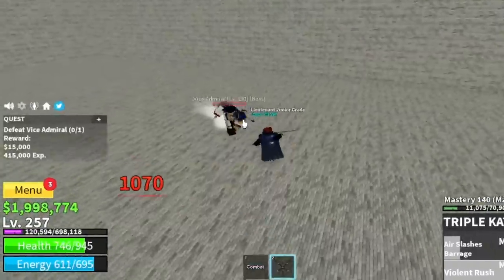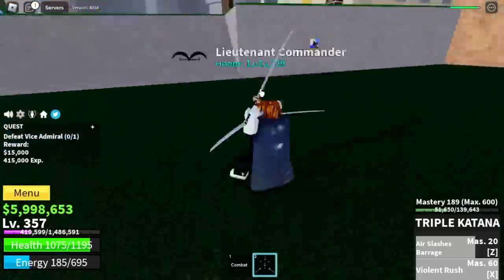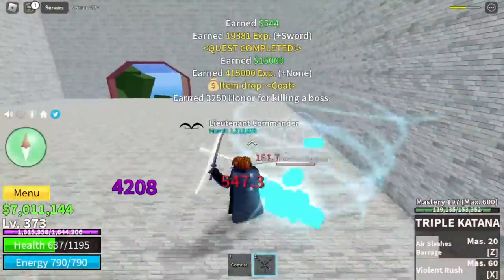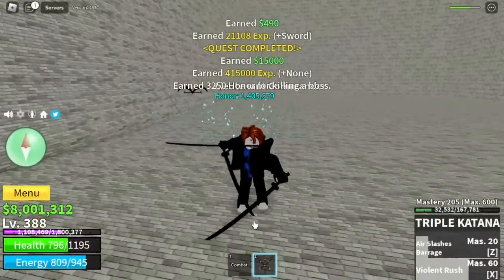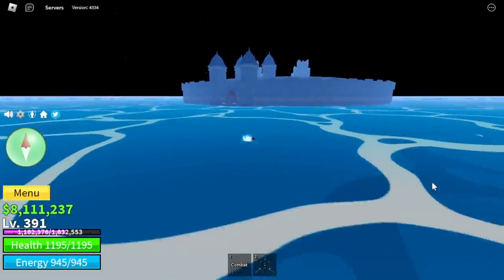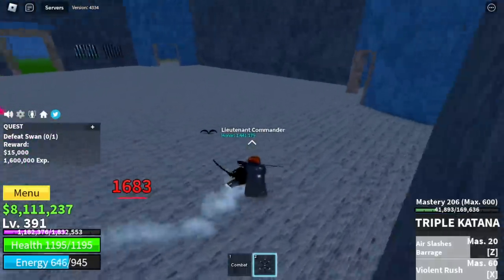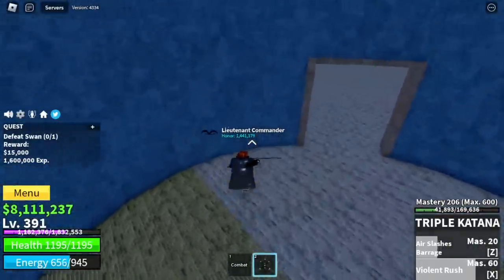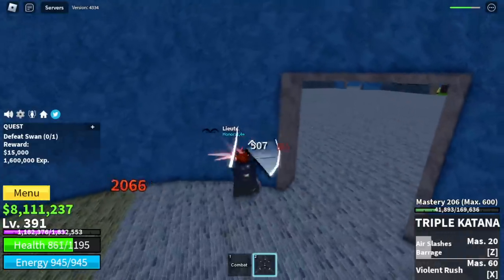Like I said, we're gonna grind not just 2, 3, 4, 5, 6, 7, but 8 million bellies. After that, I decided to head to the prison and start defeating the Swan boss. By this time my level is 391. The technique here is still Wall Strat the whole time.